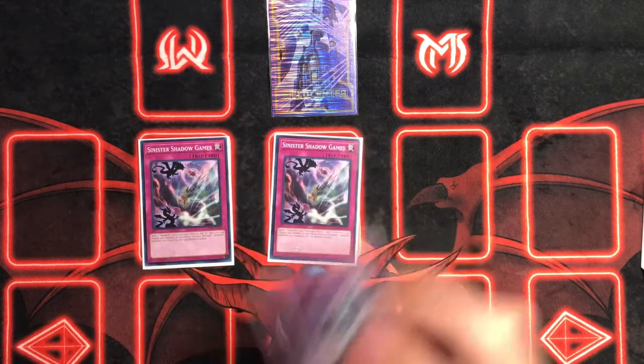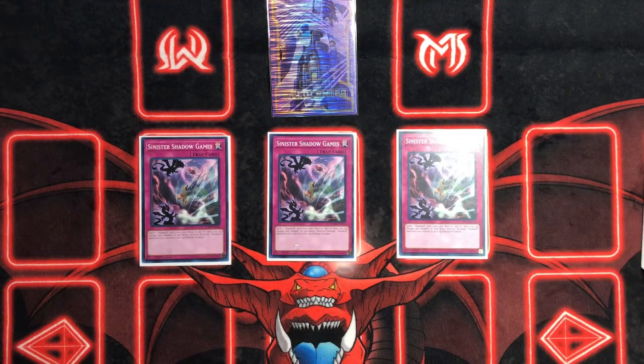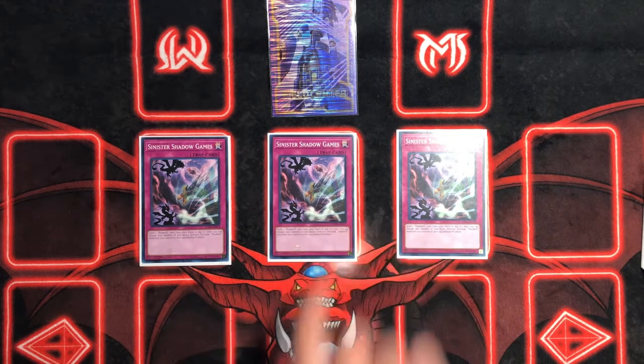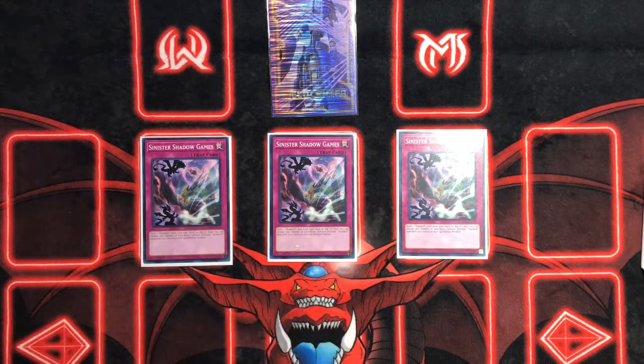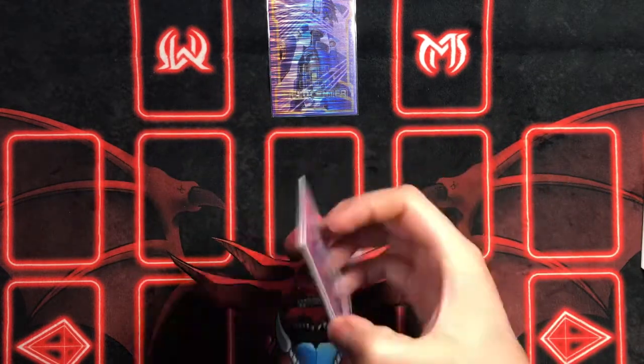For traps, we're playing three Sinister Shadow Games. This is going to be your best trap card for starters. What it does is send a Shaddoll card from your deck to the graveyard, and you can change any number of face-down defense position Shaddolls and flip them face-up — it's not one, it's multiple. Some people don't know that. Then you trigger a lot of effects — you can chain link Squamata and Hedgehog, now you have a chain link three going on. Just really nice. It's not searchable, but we play it at three for that reason.